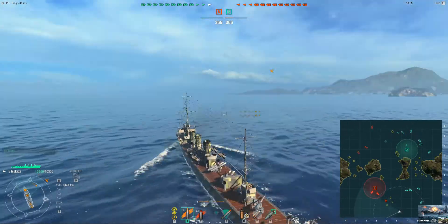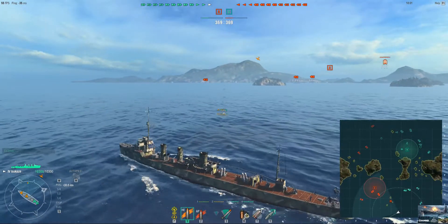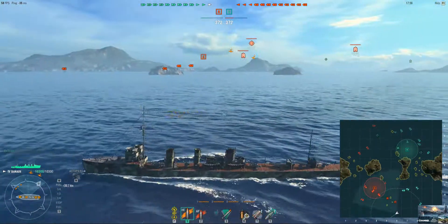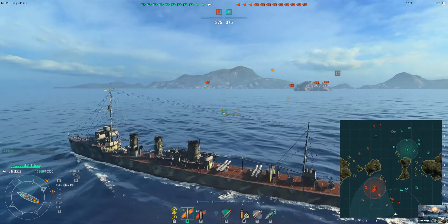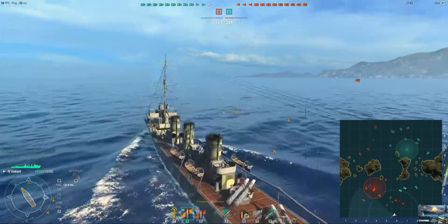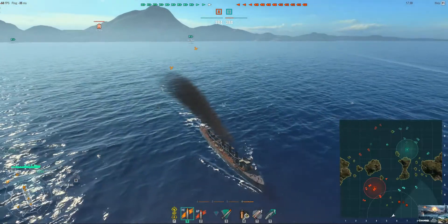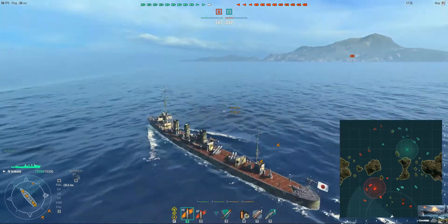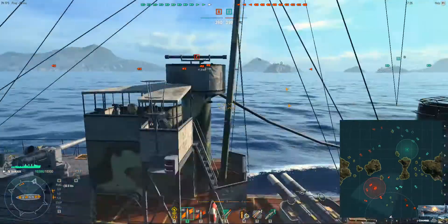Because you have the same torp range, you have 1.1 kilometers of stealth shadow, and Minikaze has only 900 to 1 kilometer with no camo. So now I try to go as far into the corner as I could, because I knew that this could happen.